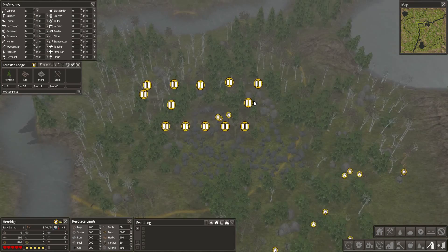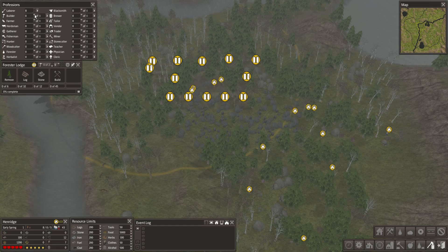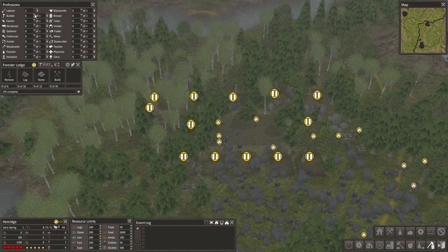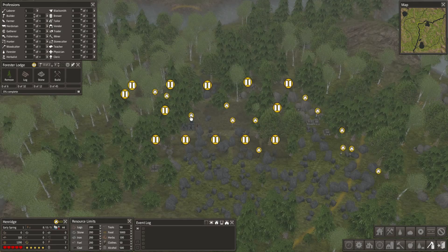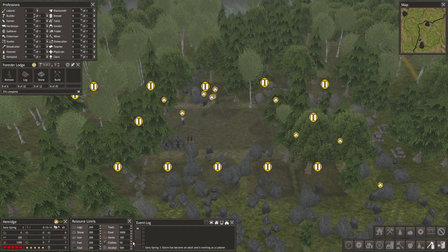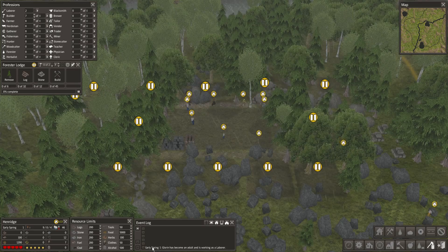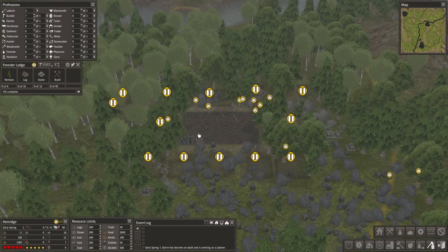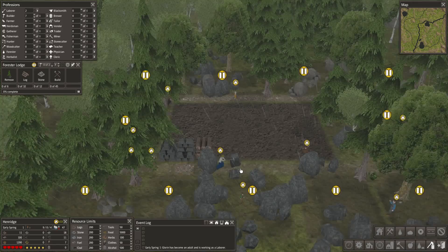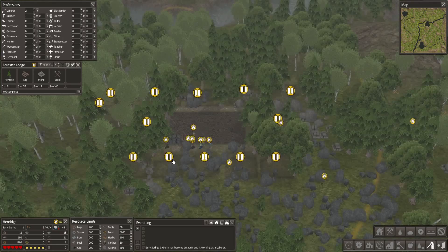This layout looks really good. I'm going to speed this up to speed level 2. They're going to split duties — some cutting down trees, some getting stone, some clearing off areas. I'm going to assign some builders; as soon as a builder doesn't have anything to build or enough materials, they'll turn into a laborer. So these guys will basically flip-flop between being builders and laborers. We have a very fortunate start — a child turned into an adult right at the beginning, so we'll get a boost to our labor force pretty quickly.